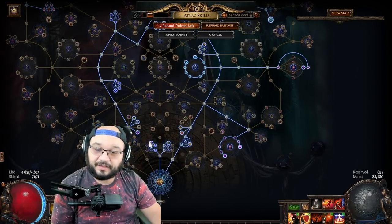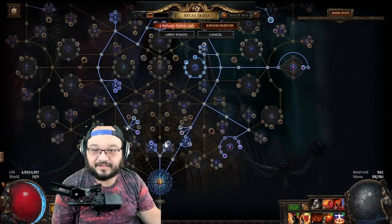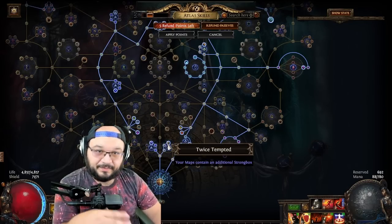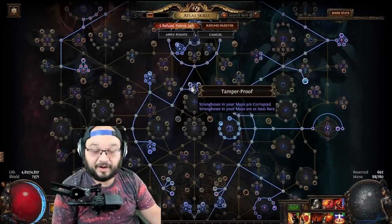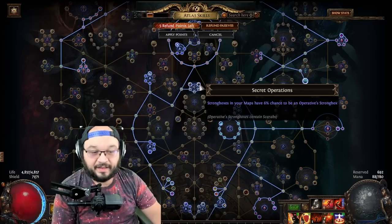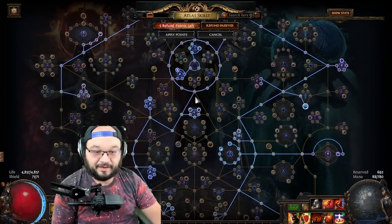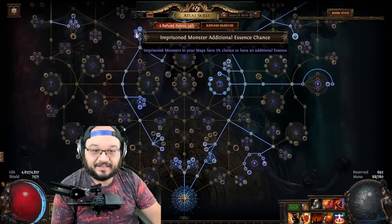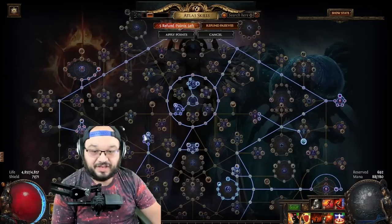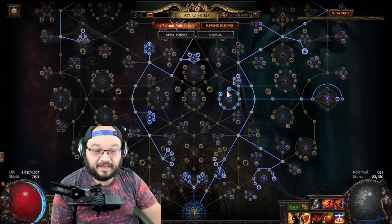We're grabbing Essence because it's late in the league, I like crafting, and I've gotten really addicted to it. Essences are free money. We're taking Strongboxes because Strongbox is essentially free money, and we're pairing it with Operative Strongbox and the node that makes Strongboxes corrupted and rare — so you don't have to worry about rolling them. If we ever hit an Operative Strongbox and it doubles or triples, it's just free money on free money. We're also taking additional essences, chance for duplicate essences, additional essence chance, and essences found every tier higher — corrupting all of our essences as normal.